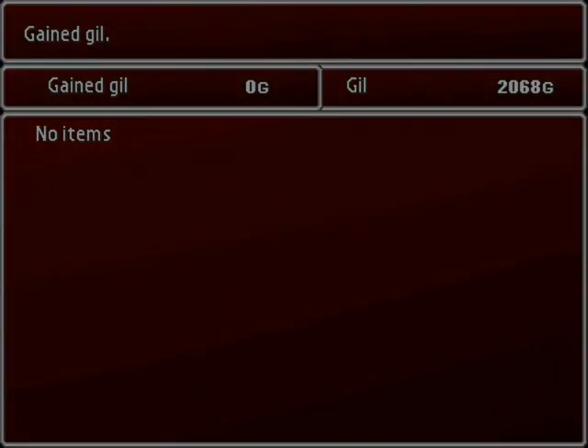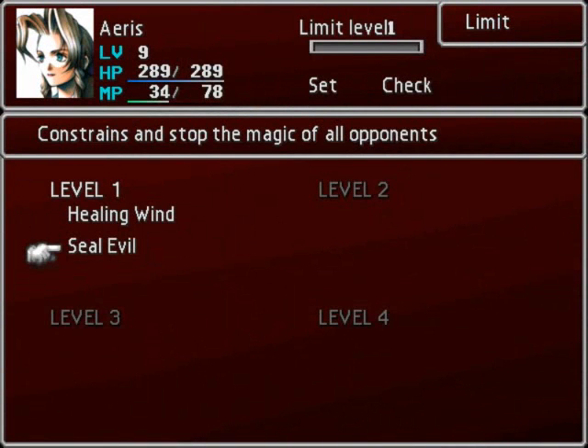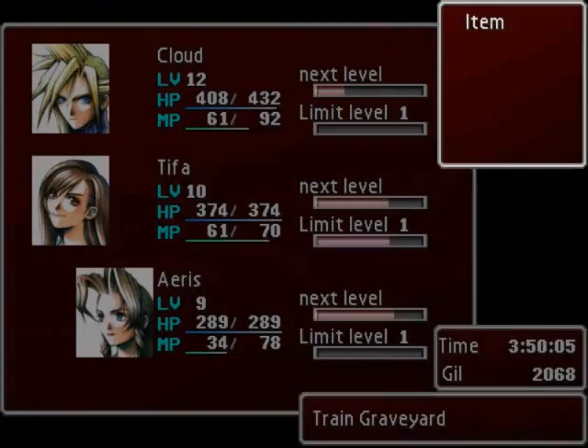Seal Evil! That's a new limit break for Aeris. Let's take a look at it and see what it does — it constrains and stops the magic of all opponents. That's actually pretty good. Okay, her MP is doing pretty bad, but we'll save that for later.